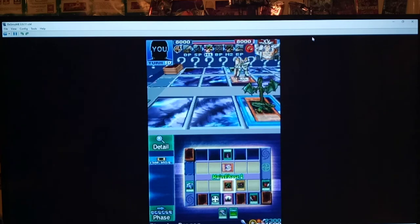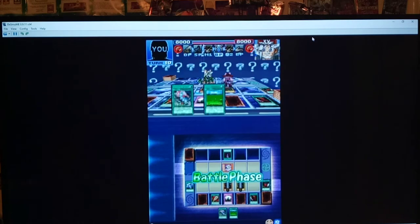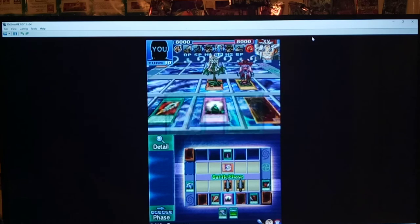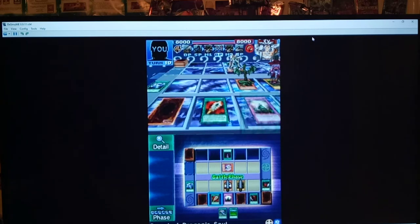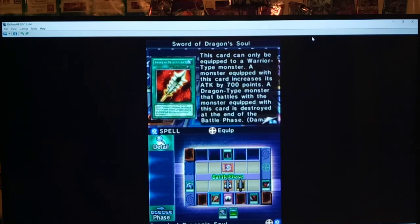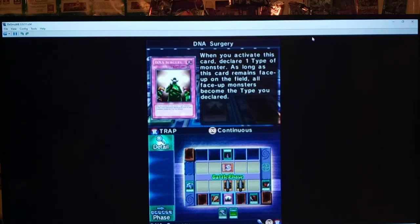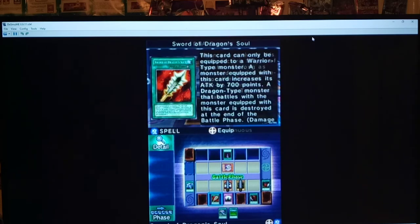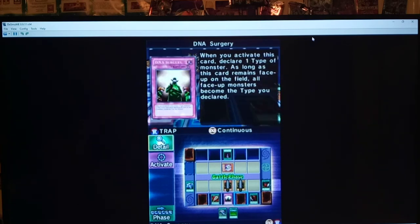Let's see if this works. Thunder Dragon destroys Valkyrion. Wait — I just realized we made a misplay. In order to destroy it, he has to have a Dragon-type monster. Oh, I didn't even think about that. Would this work if I change it to Dragon? Let's try it — Dragon. Oh, it doesn't work. So no matter what, you can't use Sword of Dragon Soul in this duel.